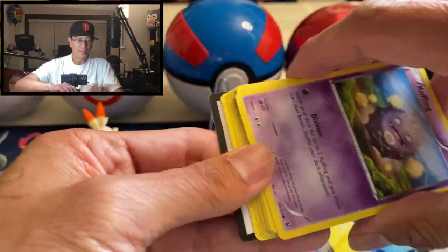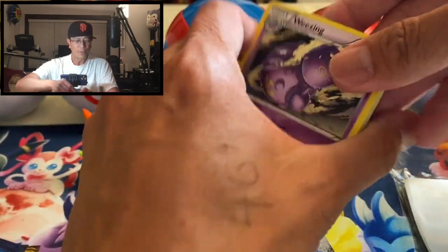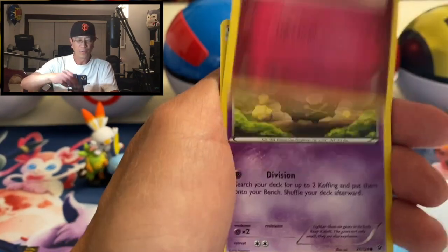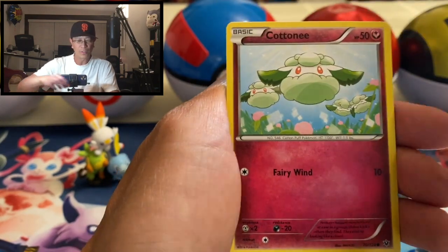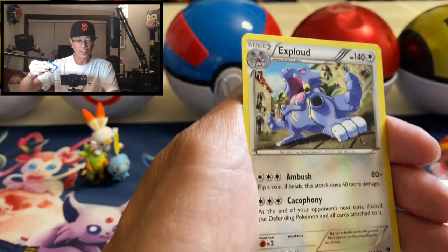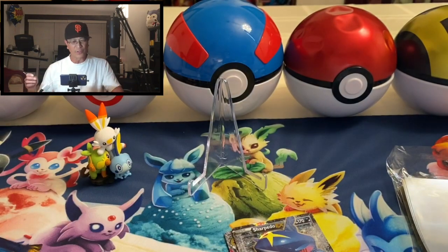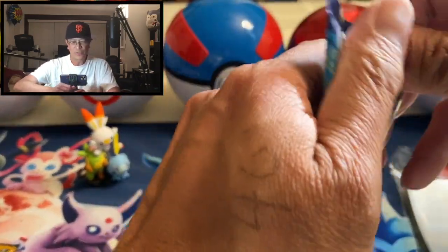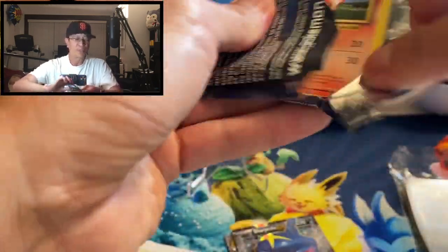Fates Collide — and there is your code. Okay, three to the front. Starting off with Weezing, Fairy Garden, Whimsicott, Koffing, Volbeat, Breloom, Cottonee, Seel, Fairy Drop — reverse holo and an Exploud regular rare. Still nothing, three packs in. All right, XY Evolutions — wow, if we pull the Mega Charizard EX full art from this pack I will go nuts.